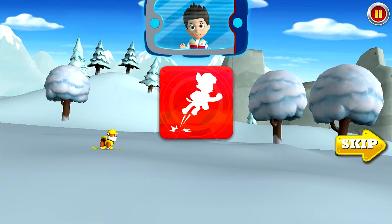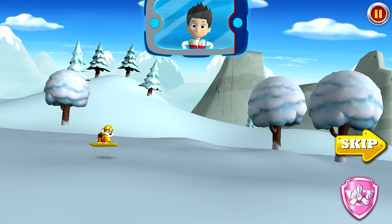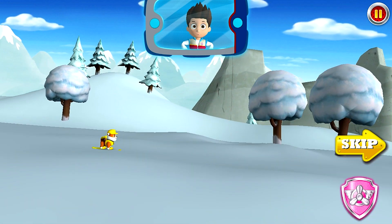Here's how to help the Paw Patrol race to the rescue. To jump, just tap the screen. Great job! You can also help the pups do a double jump. Tap the screen to jump, then tap again while the pup is still in the air. When you get to a place where you can't go any farther, call in your partner pup for help. Just tap the partner pup's badge.